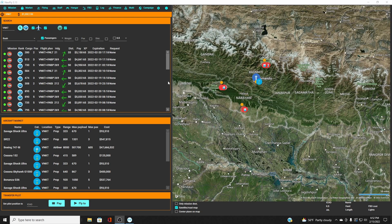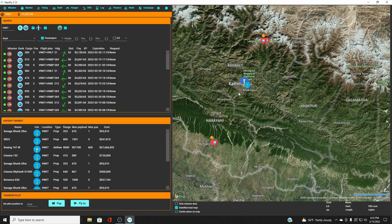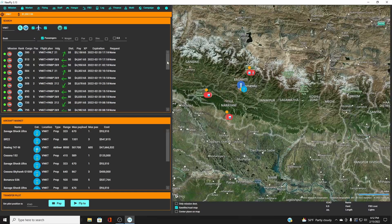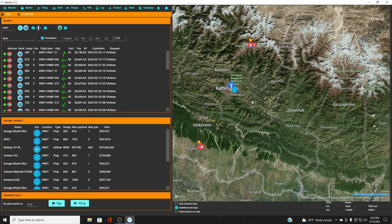Hello everybody and thanks for watching, this is Fat Mike. Another episode of NeoFly — today we're going to talk about FBOs. I'm currently located in Kathmandu, sold everything I got, got an airplane, and I have 1.2 million dollars. I've moved to Kathmandu, just like the song says.